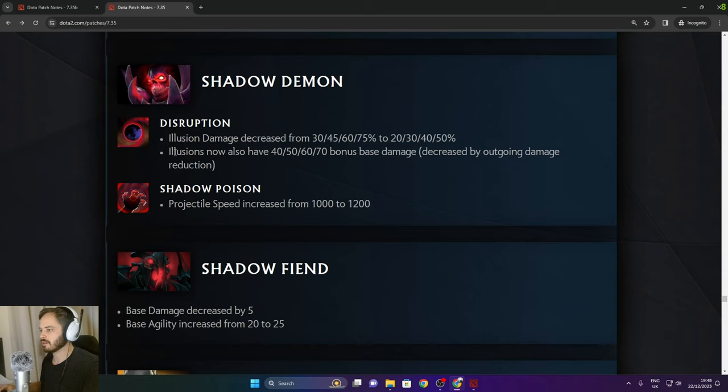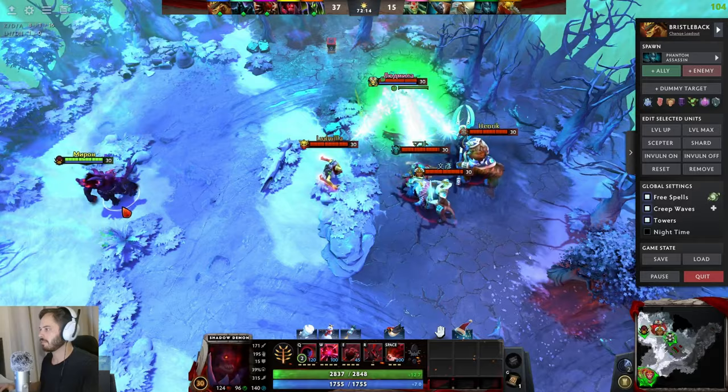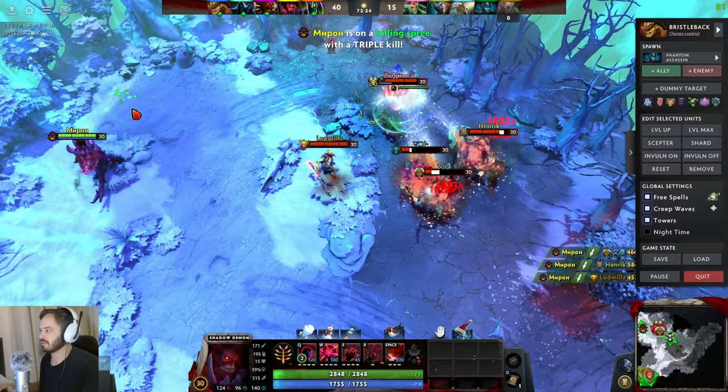Shadow Demon: illusions now also have 20/50/60/70 bonus base damage decreased by outgoing damage reduction. Shadow Demon is still definitely the counter to Medusa — demonstrating the insane damage output against Medusa with Shadow Demon illusions. That's so much damage — it's crazy.